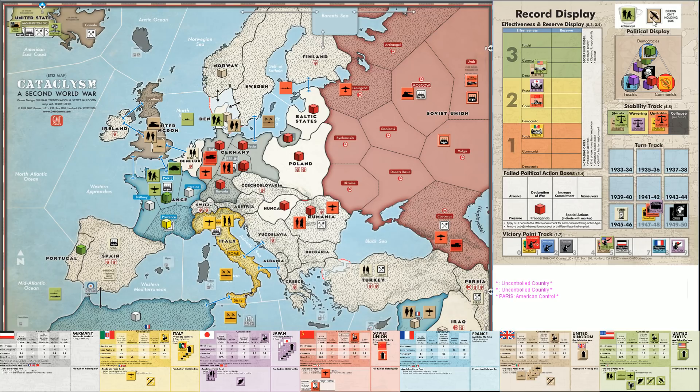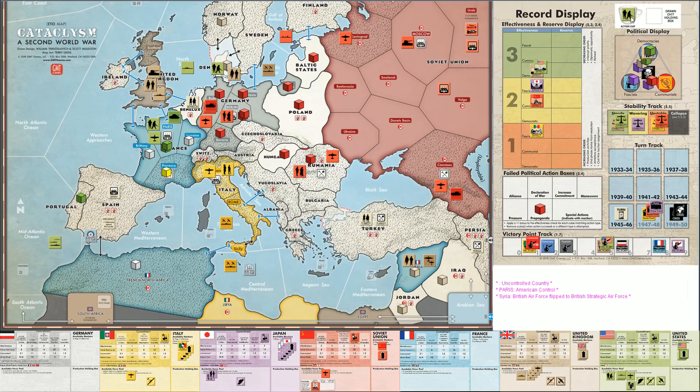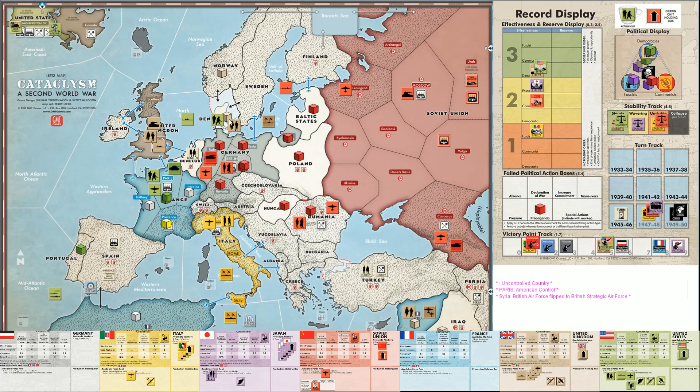A British air strategic air comes out. That's the only air unit they have on the board, so I guess that's where it's going. Next out of the cup, a Soviet offensive. Now they can hit Denmark again since we pulled the air away - very bad idea there. So here it is: 3d6 plus two versus 1d6 in Denmark. Eight to five - only one loss. We're going to take the loss on the American and hope the British can get their unit over there.